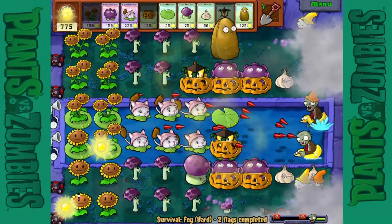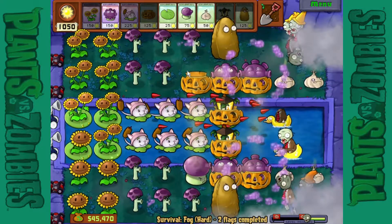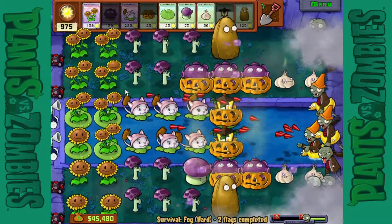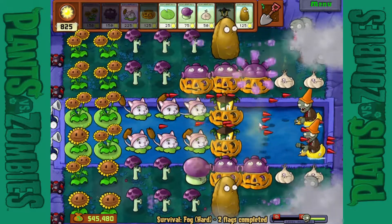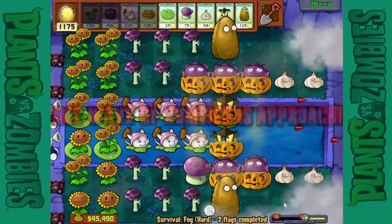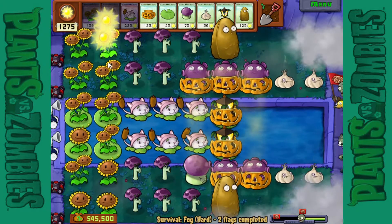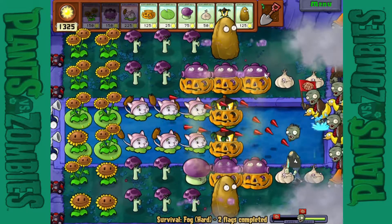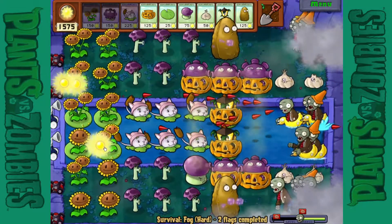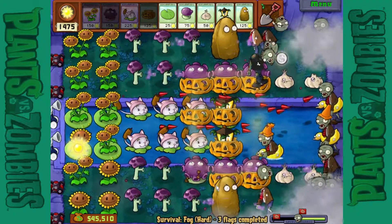Would I like some more cattails? I could try this — I can move the tall nut one back for a little more damage. Fume shrooms or gloom shrooms? I can't find any fume shrooms, but they're gloom shrooms. She shouldn't get over. I'm putting more pumpkins down. Put a gloom shroom from here for now — I don't need it, but just in case.